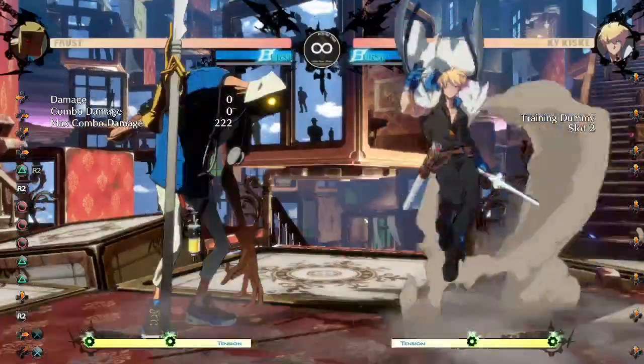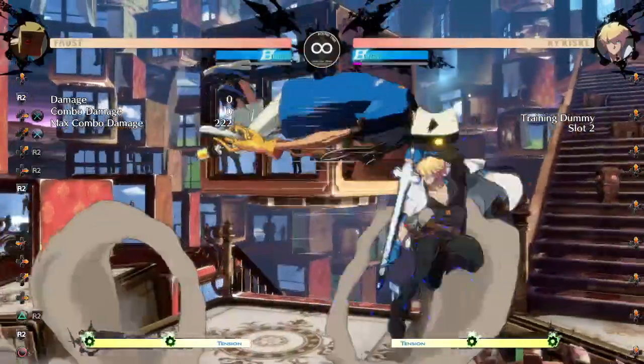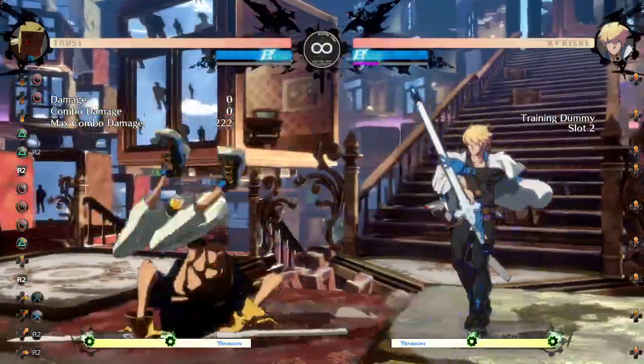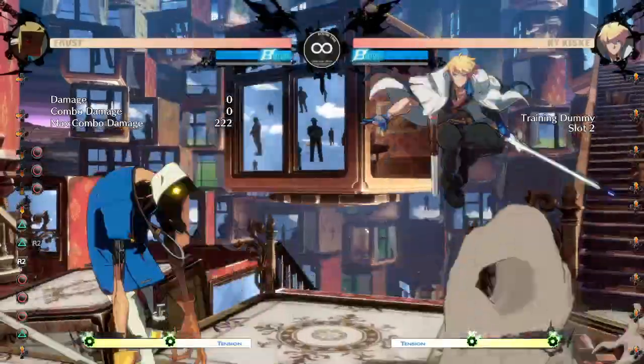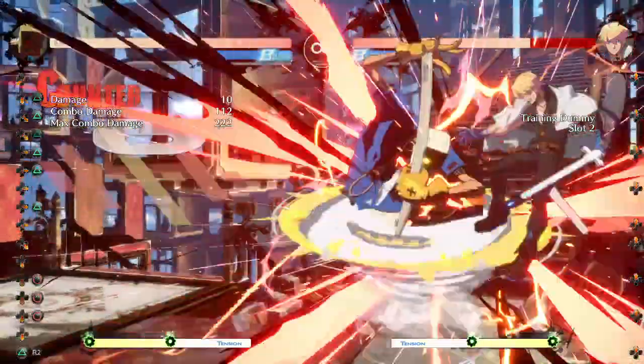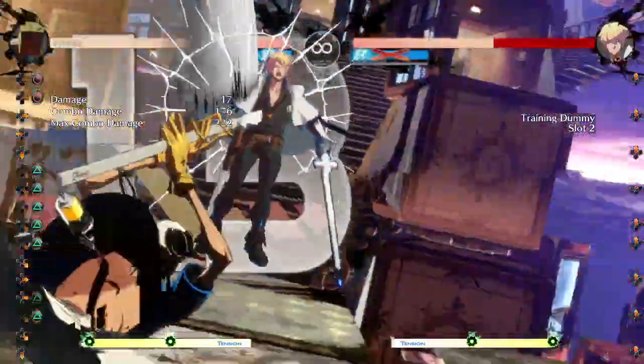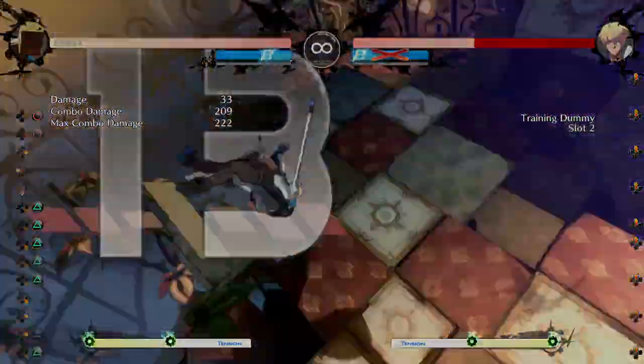As you can see, it does a lot of chip damage, it builds nice meter. When the opponent has a lot of chip, you can get nice damage. 209 — not bad at all.